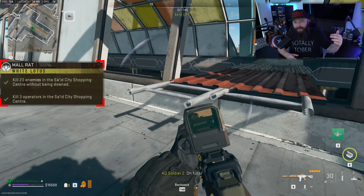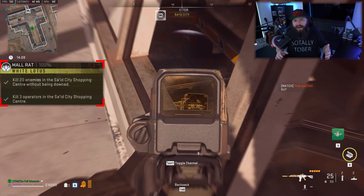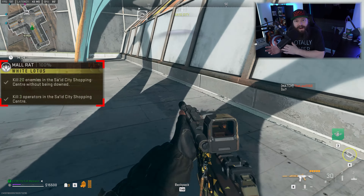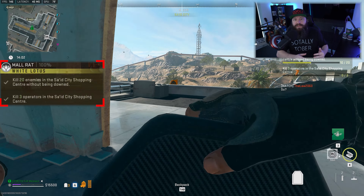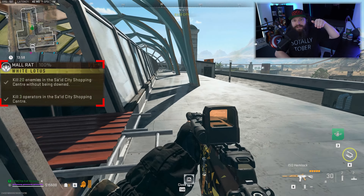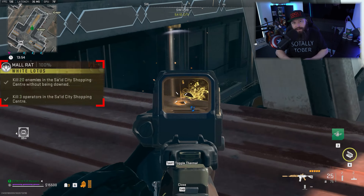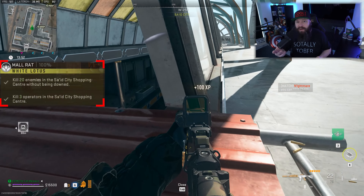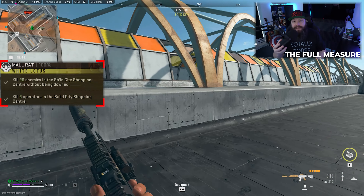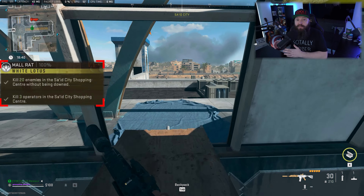The first step expects you to kill 20 enemies in the shopping center without being downed. This can be on top of the roof, in the parking structure, and there's a lot of AI usually milling around inside the mall as well. Simply climb up the side via the parking structure, get onto the roof, take out the couple of Tier 3 elites on top, then shoot down into the mall and you will have your 20 AI kills in no time.